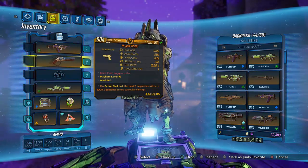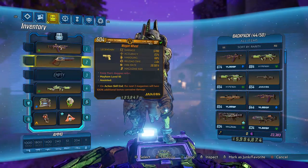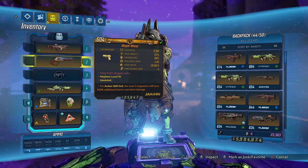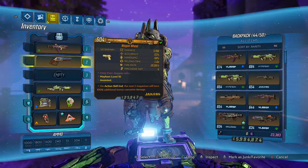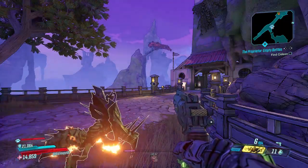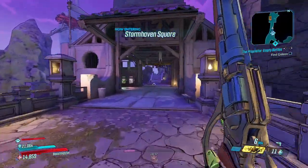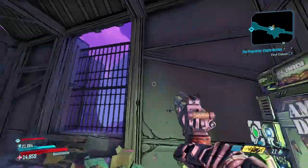I was playing around with this gun a little bit earlier. I would say this gun is definitely not going to be used in any bossing circumstances - there are plenty of better bossing Jacobs pistols for that. But this one is going to be very unique for mobbing purposes. Basically, whenever you hit crits you shoot out an additional circle of bullets - think of an actual wagon wheel, you have the center point and then the rim.